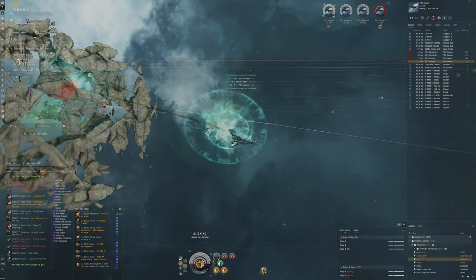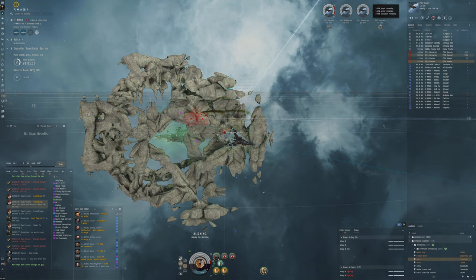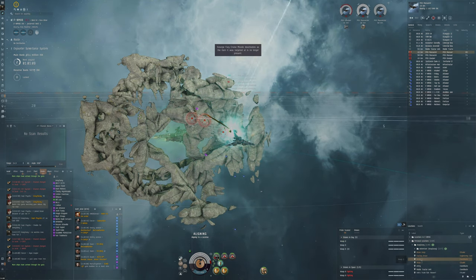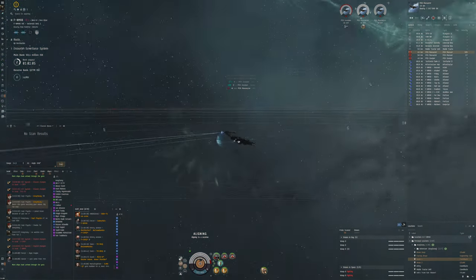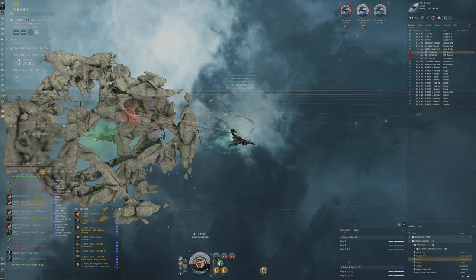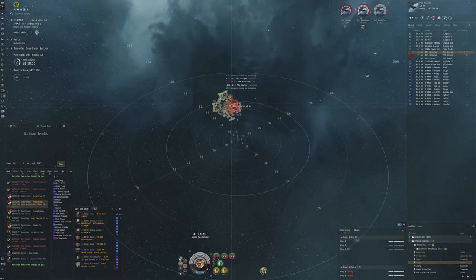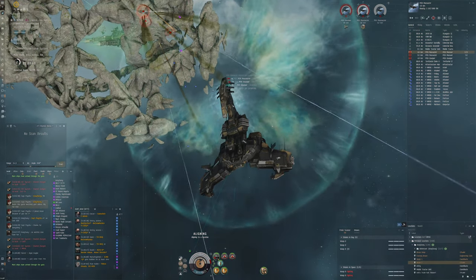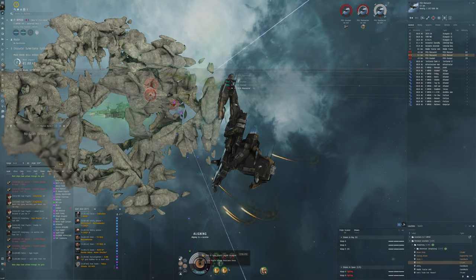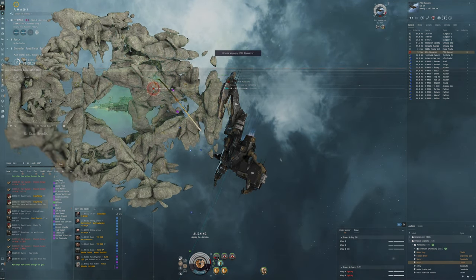We want to make sure we're within about 80 kilometers range so we can assign our drones to the correct targets. We've got neutrals hopping in and out of the system but it's okay - we're aligned at all times, so if someone comes in we just warp and we're gone. Zero align time because we're already pre-aligned. An MJD wouldn't have been a bad idea actually, as I could then lose a mid slot - maybe these dual PithX modules aren't so necessary given how little damage we're taking.